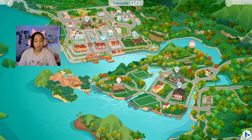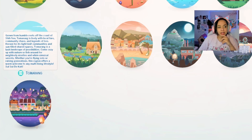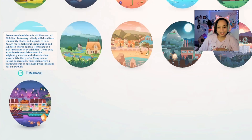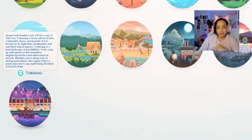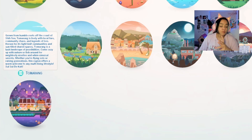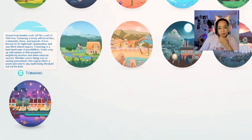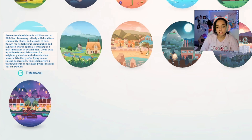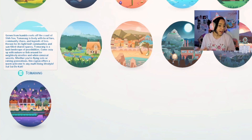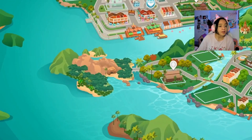So without further ado, let's hop into the game. Here we are in Tamarang — if you hover over it, let's read this. I had to zoom in for you guys. Growing from humble roots off the coast of Xi Xi, Tamarang is lively with local fare, community chaos, and legends of lore. Known for its tight-knit communities and sun-filled shared spaces, Tamarang is a lush landscape of possibilities. Come cozy up with nature or fish around for neighborly niceties and whimsical secrets. Whether you're flying solo or racing generations, this region offers a warm welcome to a multi-loving lifestyle. Sul sul de ca! I think this world is so pretty — the colors are absolutely vibrant.